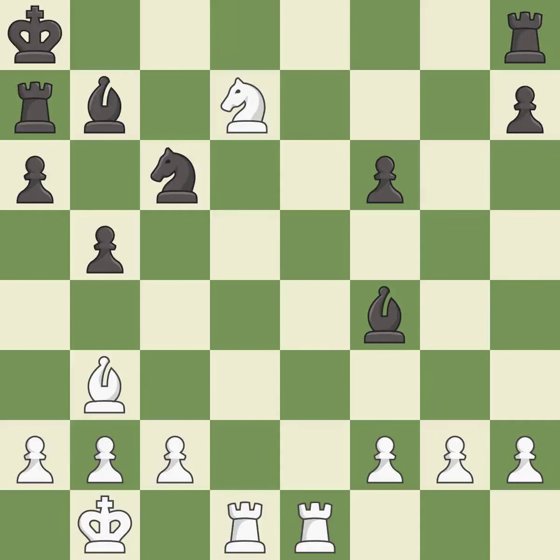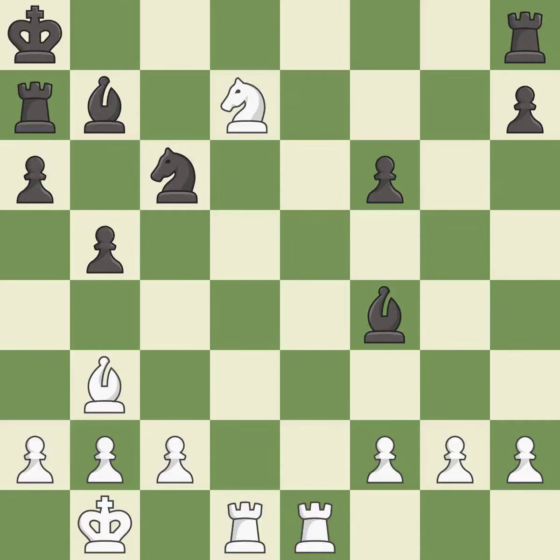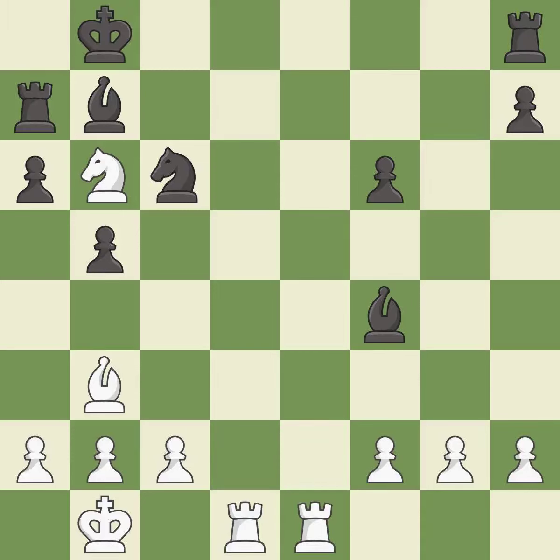This ignores a better way to evade the check from the opposing knight — it is an inaccuracy. This overlooks an opportunity to increase a bishop's scope by moving it to a better square — it is an inaccuracy. This steps away from the checking knight — it is forced. This forks multiple pieces — it is excellent. This misses a better way to evade the check from the opposing knight — it is an inaccuracy. This steps away from the checking knight — it is forced.